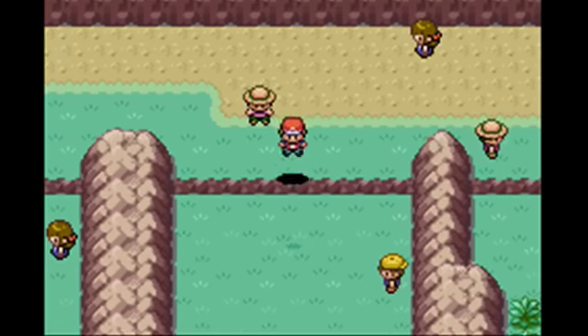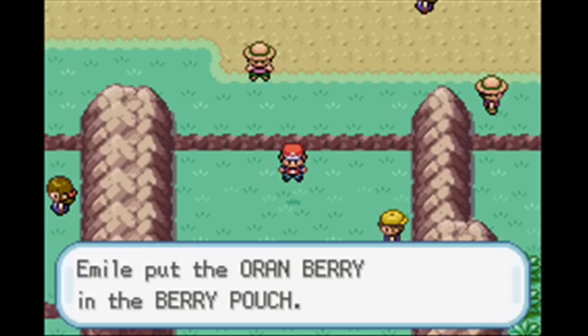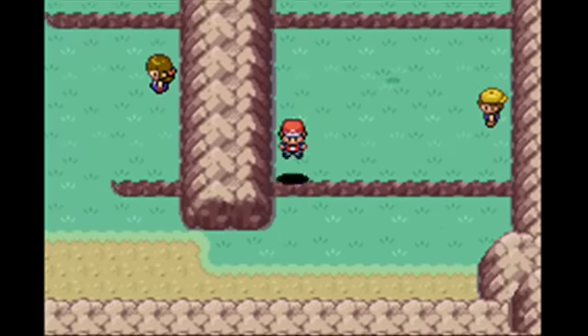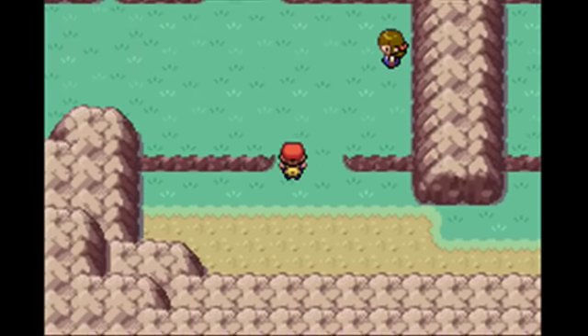Oh, really quick — you're going to want to go down here, press the A button right there, and you can find an Orenberry, which you can give to a Pokemon and it'll recover 10 HP. You don't have to fight that dude down here, which is nice.